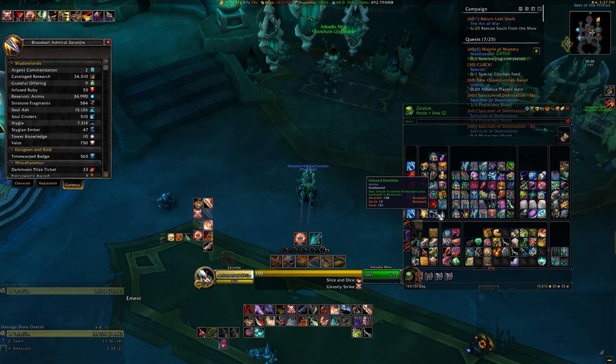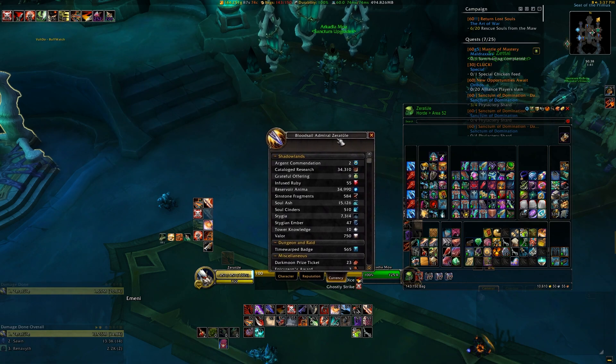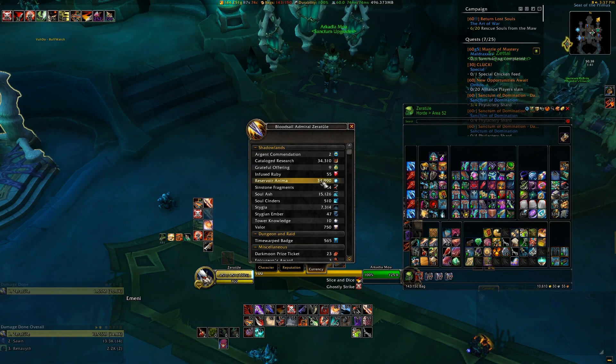The problem is that your Covenant Reservoir can only hold 35,000 Anima, meaning, for one reason or another, you'll eventually have nothing to spend Anima on. And when your Anima Reservoir is capped out, you can't deposit anymore.